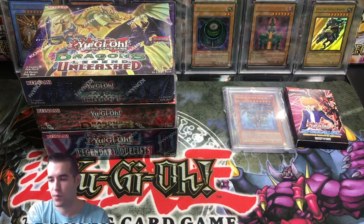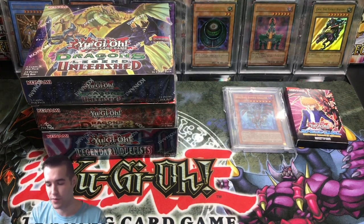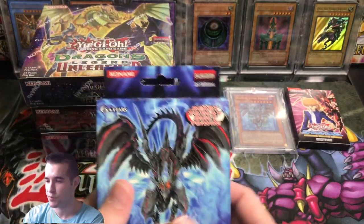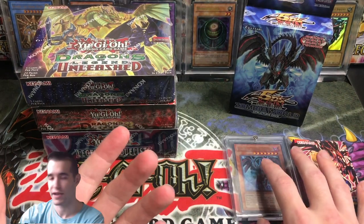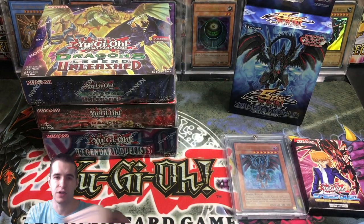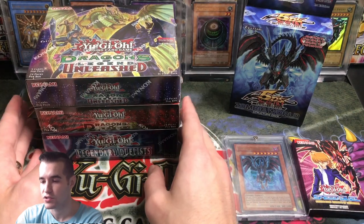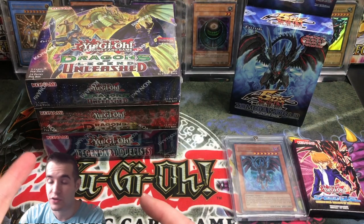We also have some other epic things — he threw in a Zombie World Structure Deck, first edition. So that's pretty cool. Maybe I'll do a giveaway with that actually, since I got it for free — we give it away. Unless you guys want to see it opened; I can do that as well. So three epic boxes right here: Dragons of Legend Unleashed, Dragons of Legend 2, and Legendary Duelists. Those will be fun openings — let me know which one you guys want to see first.